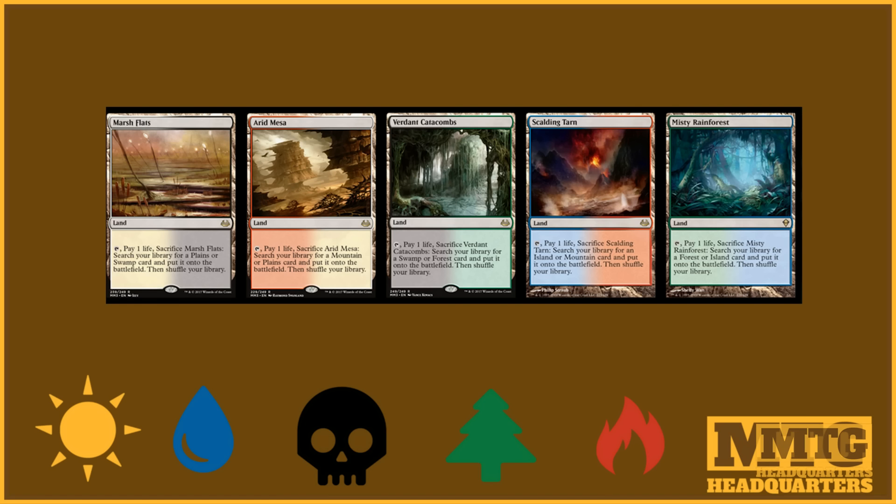I'm not going to talk about every spoiler — just the ones that will shake your plums. Next up is of course all of the enemy fetchlands: Marsh Flats, Arid Mesa, Verdant Catacombs, Scalding Tarn, and Misty Rainforest — all at rare. I'm not sure if they've officially spoiled Misty Rainforest yet or if I grabbed the wrong art, but of course it will be included along with the rest.